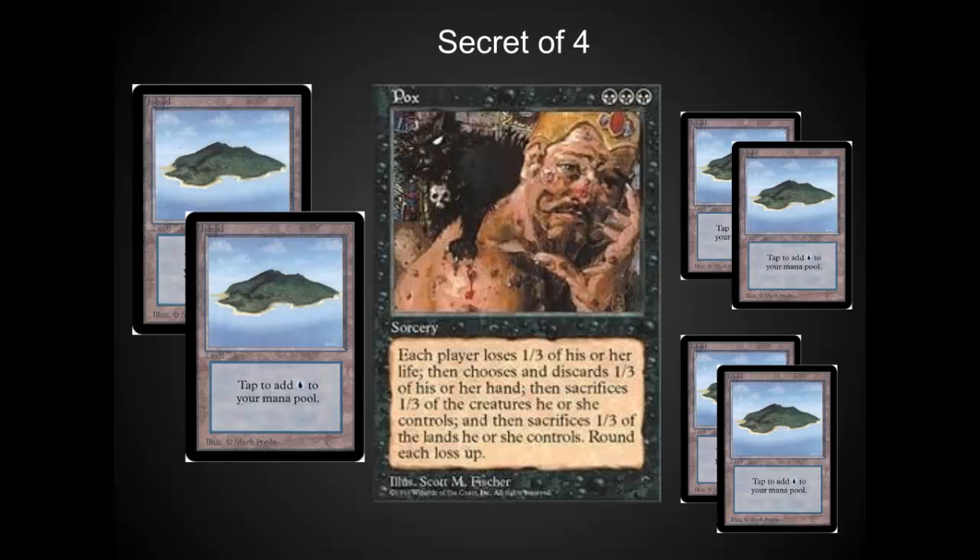If your opponent has two lands and you play Pox, they're only going to lose one. But if they have four lands, they're going to lose two — this can be devastating. The same is true of cards in hand. While you're playing Pox, you have to be very careful to have the right number of cards in play and in hand to maximize the impact on your opponent and minimize the impact on you. The first time you play this card, you'll often get several two-for-ones because your opponent will have no idea how to play around it.